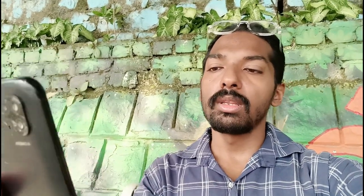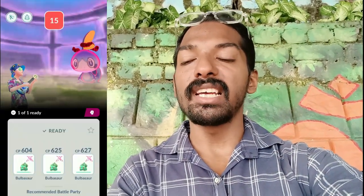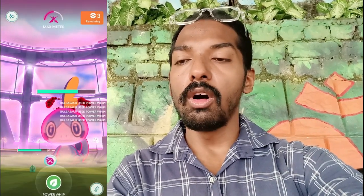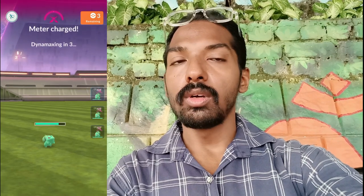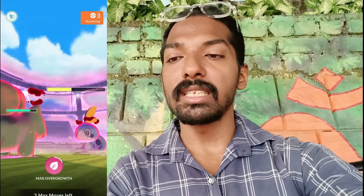We are here to battle out the Dynamax Swablu. Swablu being a water type Pokémon, you can use your grass type Pokémon which are super effective on this one. You can also use Wooloo with an electric charge attack. We are almost there to fill our Max Meter — our Pokémon is Dynamaxing. 3, 2, 1 — one attack and it's gone. Dynamax Swablu is fainting.